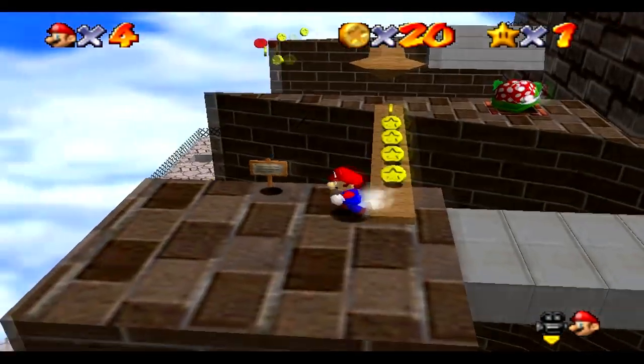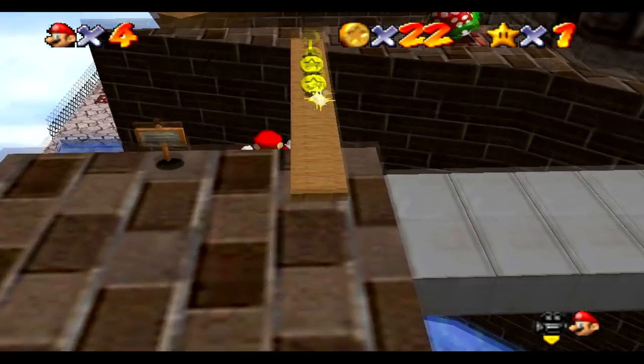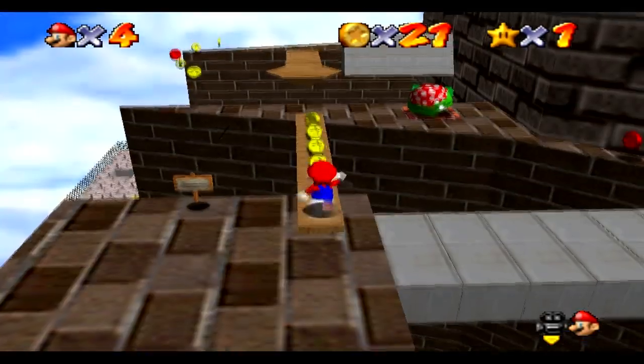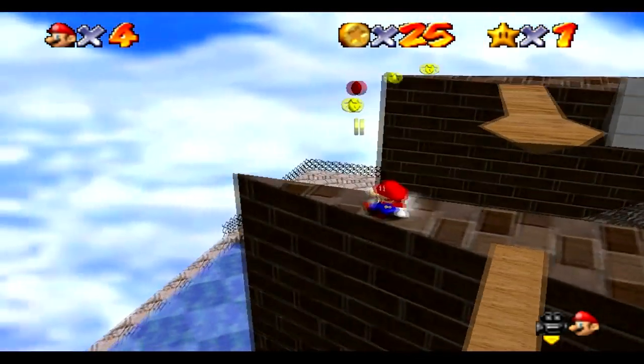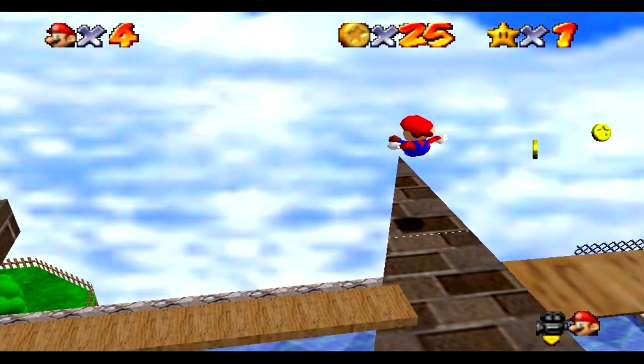Alright, so what this trick is — if you guys ever played Super Mario 64, you know that right here there's an area you can break off for a star, as you can see. You can kind of see through it.